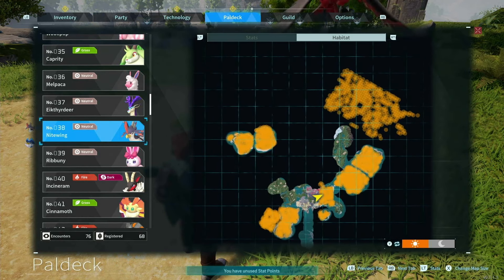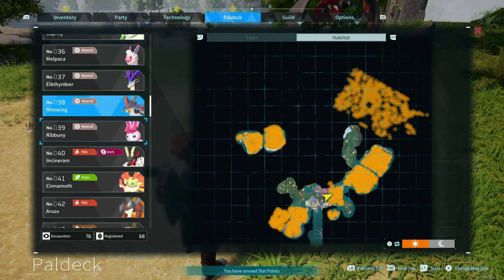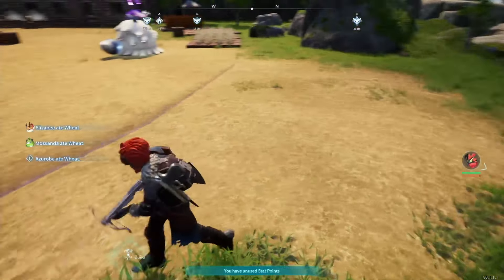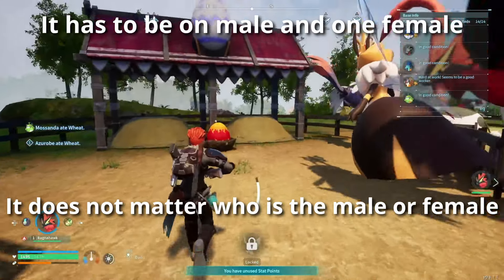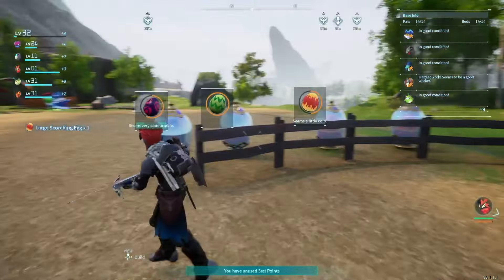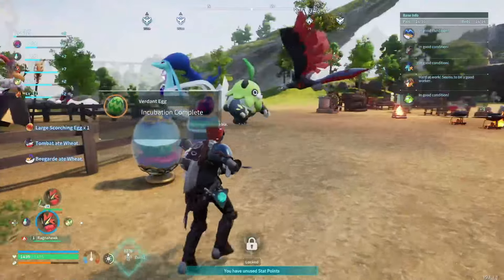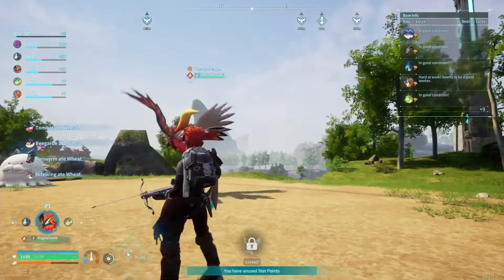Nightwing is available in the starting area, daytime or nighttime. Same with Elsby — daytime and nighttime. So all you have to do is catch two of those and put them in here to breed together. They'll give you large scorching eggs — I've got two of them cooking right there — and they will be Ragnahawk every time.